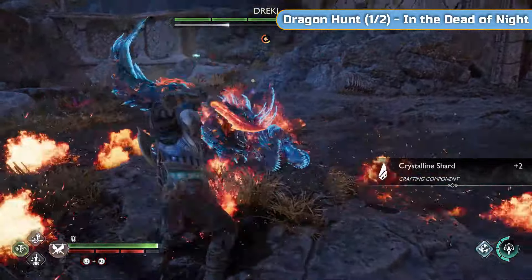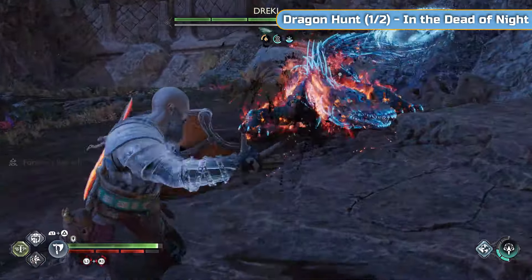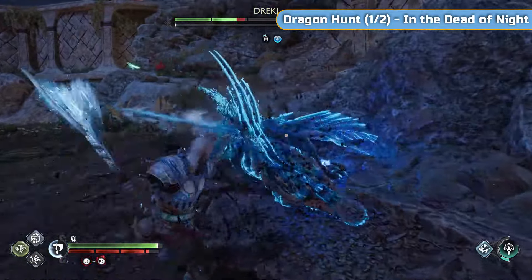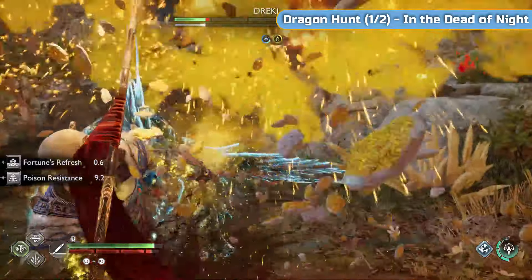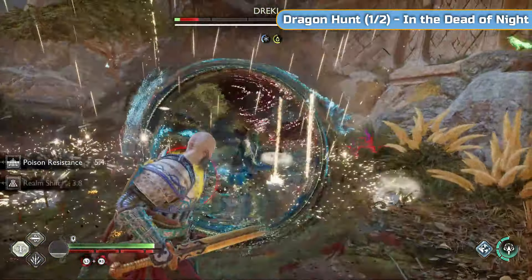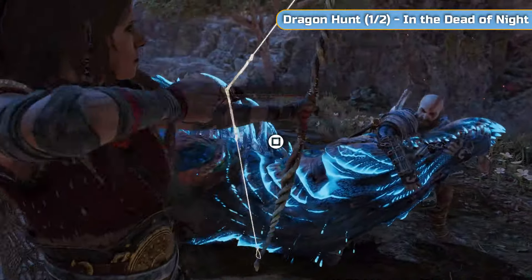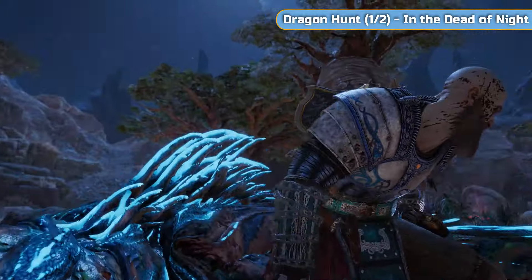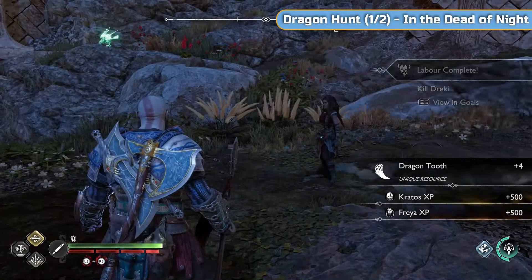This is a Drekki - it's a pretty easy fight, just hit the floor a lot and keep hitting it. We need to do this Drekki fight and then we're going to have to circle back around to go and get a piece of lore by using that zipline, which is a bit annoying. Usually there's a jump-up point but where we drop down you can't jump back up, which is really odd. That will be Dragon Hunt 1 of 2 done - In the Dead of Night, the Drekki is down.